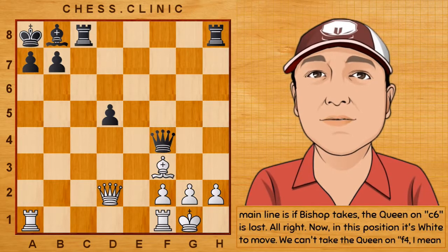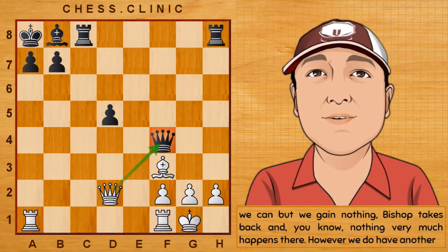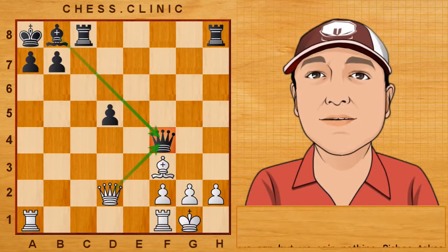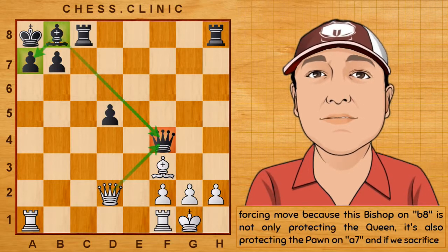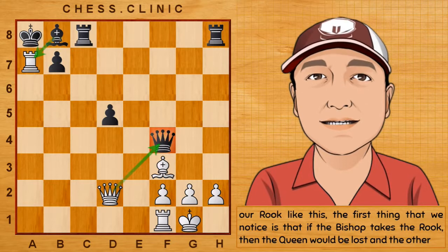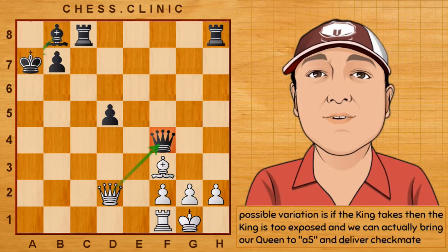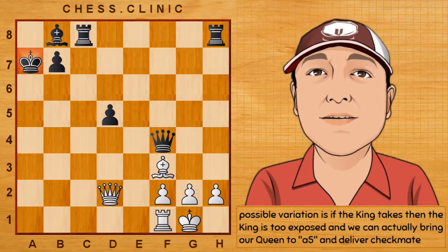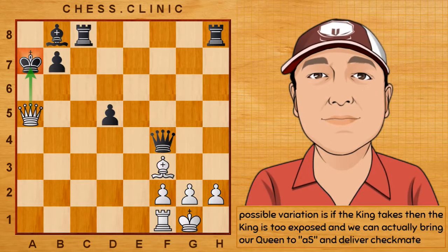In this position it's white to move. We can't take the queen on a4 — I mean, we can, but we gain nothing. The bishop can take back, and nothing very much happens there. However, we do have another forcing move, because this bishop on b8 is not only protecting the queen, it's also protecting the pawn on a7. And if we sacrifice our rook like this, the first thing we notice is that if the bishop takes the rook, then the queen would be lost. The other possible variation is if the king takes, then the king is too exposed, and we can actually bring our queen to a5 and deliver checkmate.